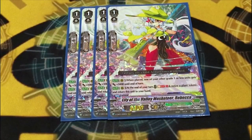Four copies of Rebecca. You actually get plant tokens out a little bit, because you have marked targets. She gives 5k to non-tokens, just any grade 1 or less, and she's a Musketeer. The deck gets kind of CB heavy, so I don't want to run the original. The 5k is nice, and I've honestly used enough tokens to warrant running her, so I'm glad she's in the deck.